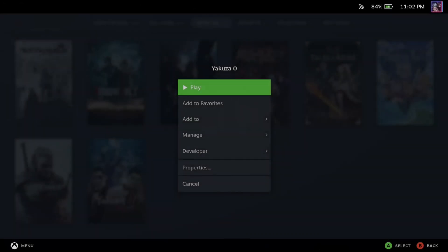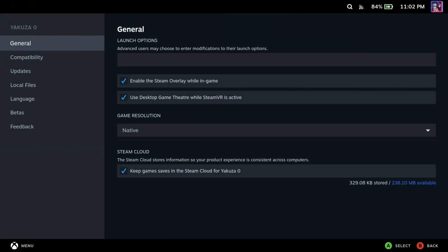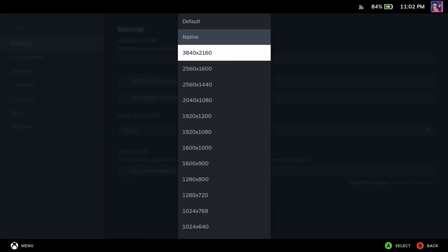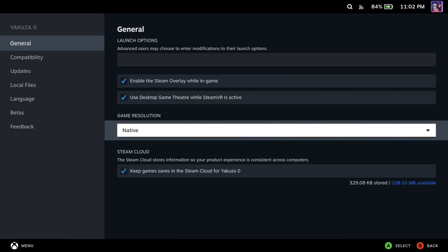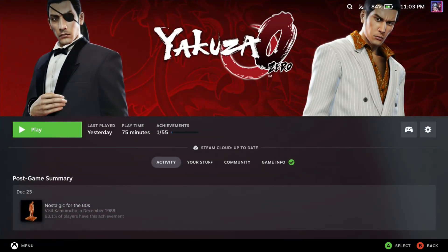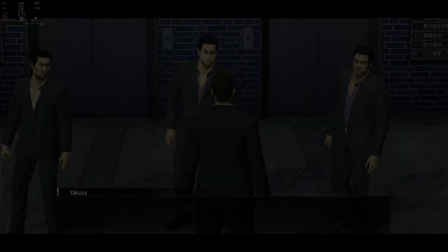Now that we have gone over the backstory of the game, in order for us to change the resolution to a higher one, we will first have to change our game resolution under the launch options. I found that putting it on native works if you plug into a higher resolution screen. However, if it doesn't allow you to change the in-game setting resolution, just change the resolution to your highest output.